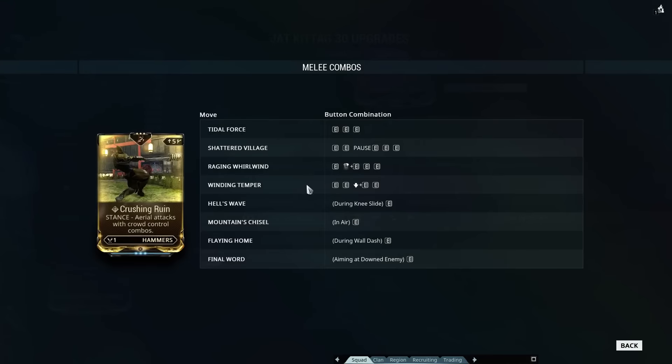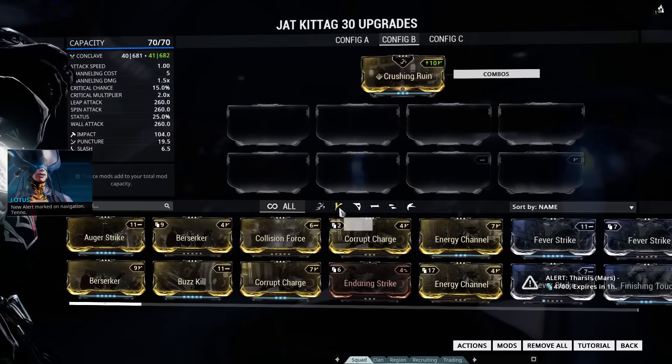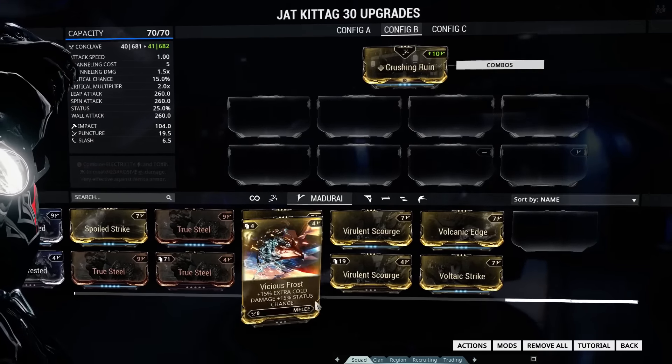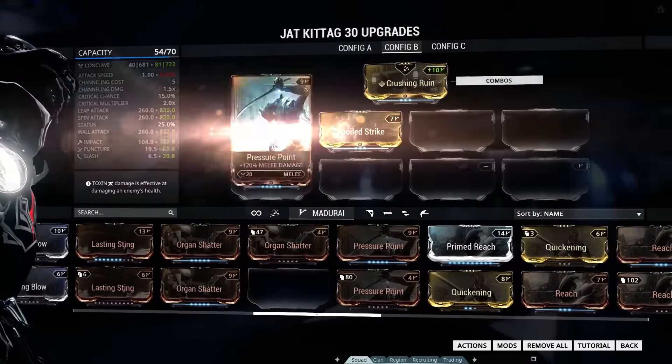The combos on this are ridiculously easy to do. You just hold block if you want a spin-around-the-map attack, and hold down if you want an attack which smites the thing right next to you with a ridiculous proc. So, of course, with any weapon, we're going to ignore the Lotus and stick on Pressure Point and Spoiled Strike to start off with.